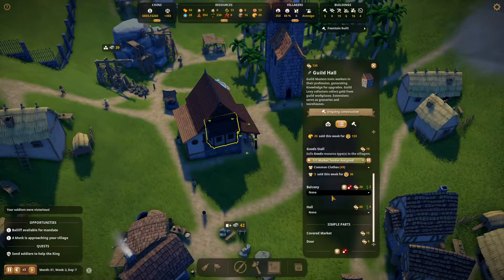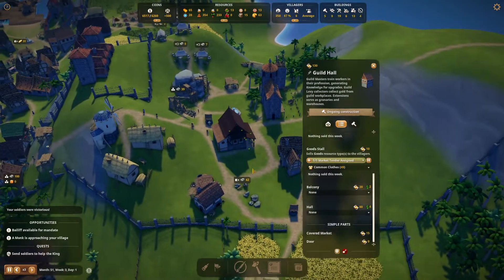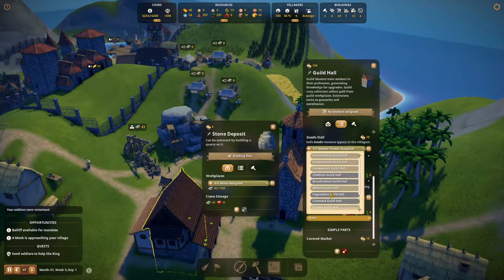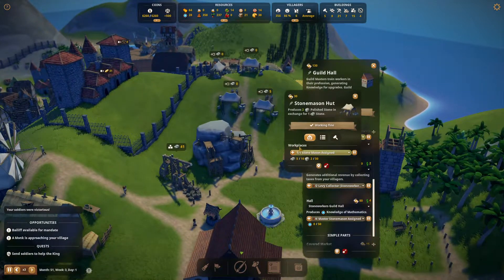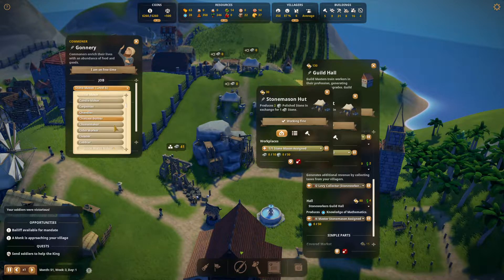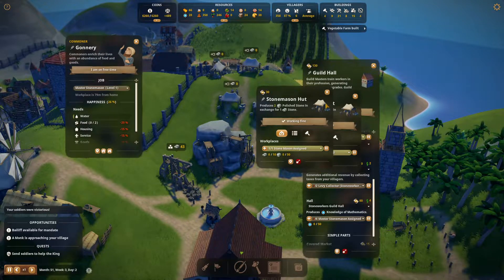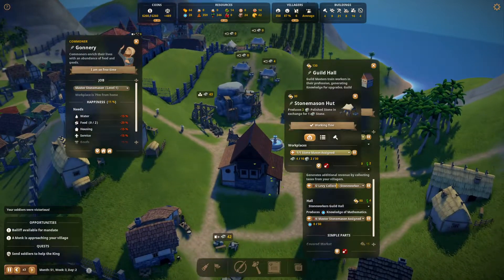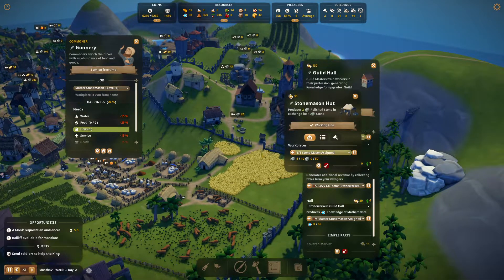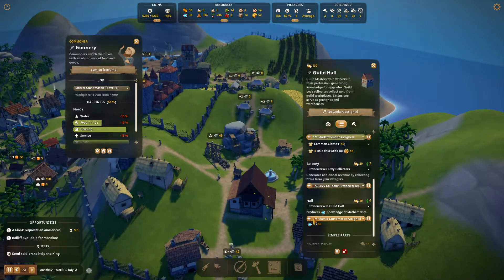There it is — Mr. Gonery, you have been assigned as the master stone mason! Welcome to the family of being the master stone mason. They're gonna be producing some mathematics which is good — we can reassign that if we absolutely need to for something else. I'm pretty sure I said it was gonna be some sort of minery. So we're gonna need to assign someone here once Gonery finishes that job. It looks like we have two guys here — that got built pretty quickly!